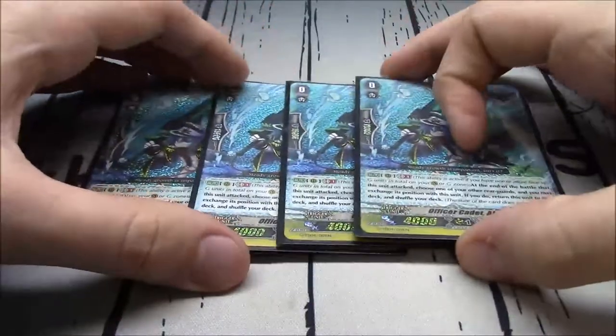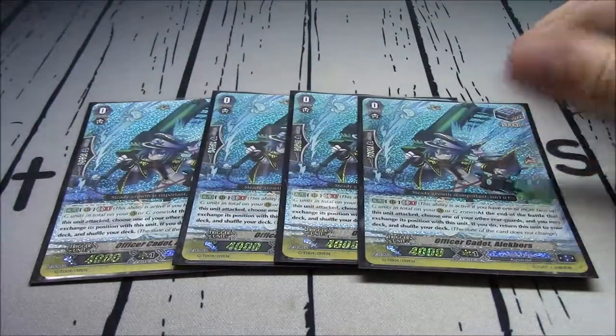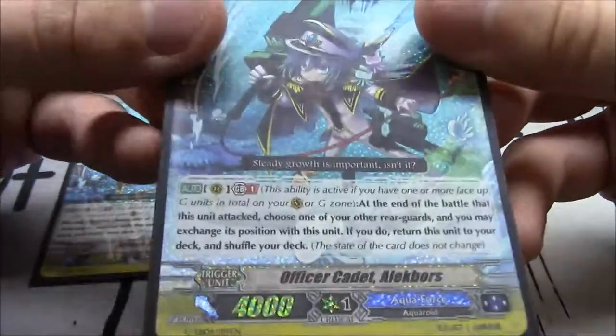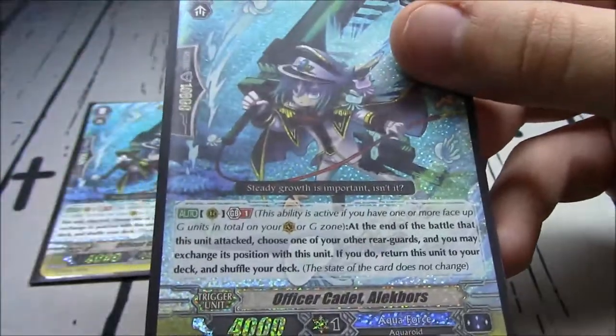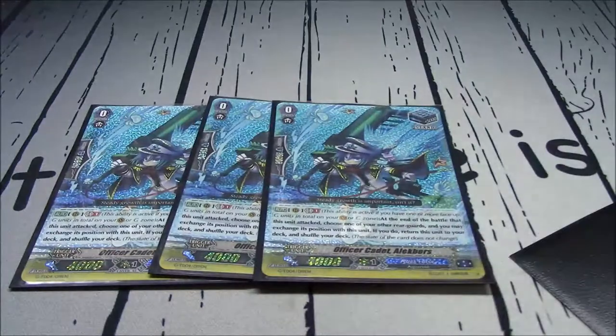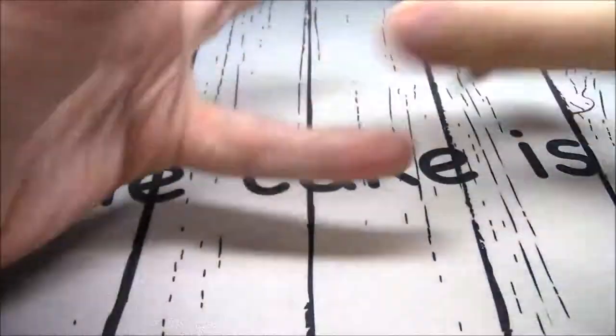4 Stand Triggers. The Stand Trigger isn't really for standing Rear Guards, but for getting an extra attack - you do need to hit 4 attacks, that's Maelstrom's thing. Officer Cadet Alec Bors helps you do that: when he attacks, at the end of the battle, choose one of your other Rear Guards, move it into his place, and put him back in the deck. These are all the Childeck Foil ones, so that's nice.